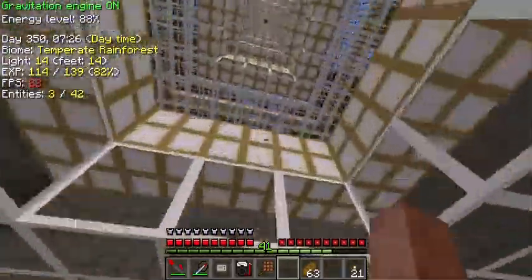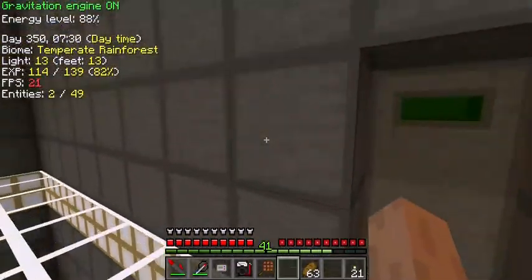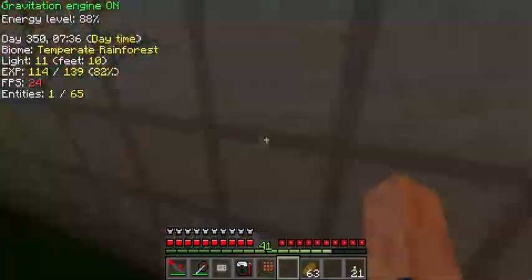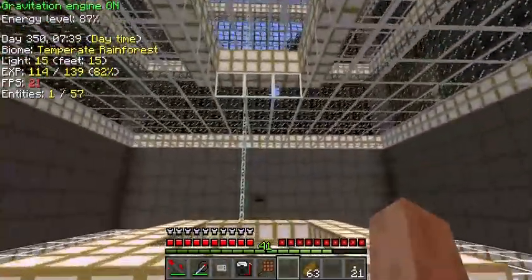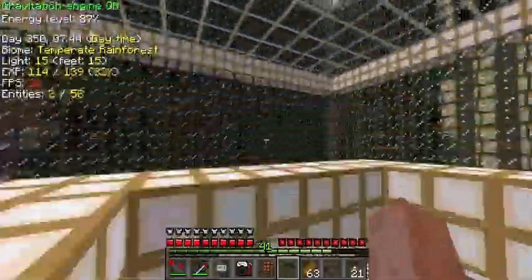Heading up a little bit further, we come to ground level. This is all reinforced stone, so creepers won't be a problem, and reinforced glass likewise. If a creeper does blow up at ground level, the most it'll get is a layer of glowstone, which is easily replaceable.